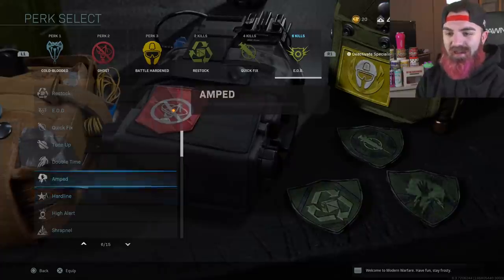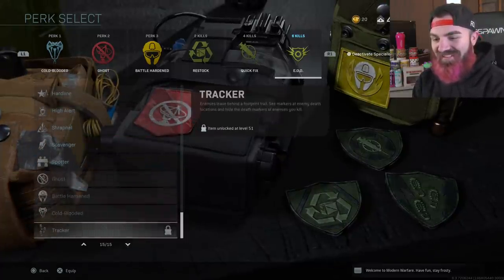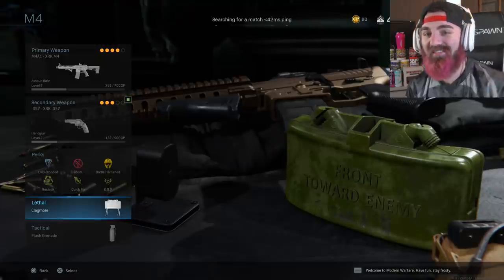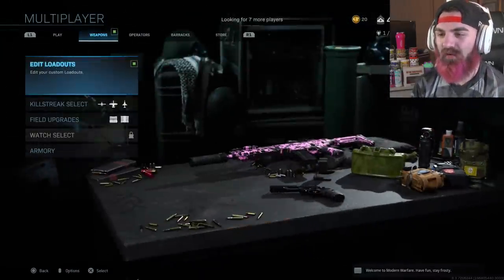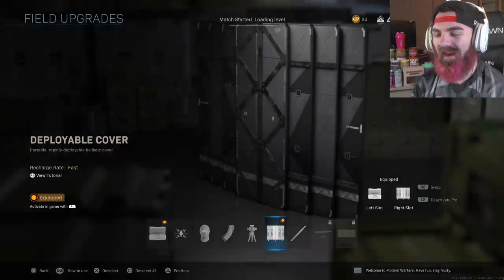And then once you get Specialist bonus, you get everything — so yeah, it's pretty broken. It's insanely broken actually. I'm running a Suppressor, an Optic, Stock, and Foregrip. Claymores — those are key. Claymores are key. And I have two field upgrades: the Munitions Box and the Barricade.